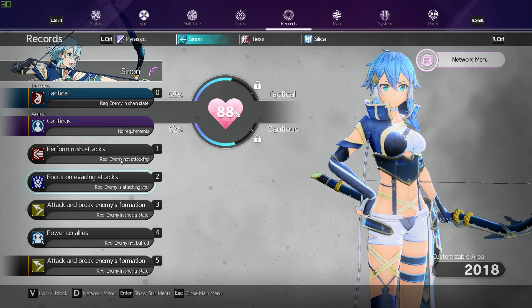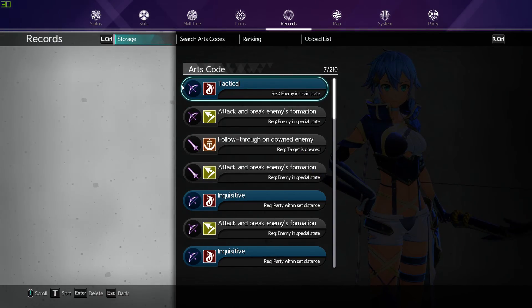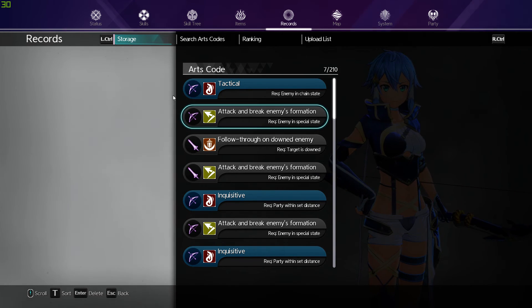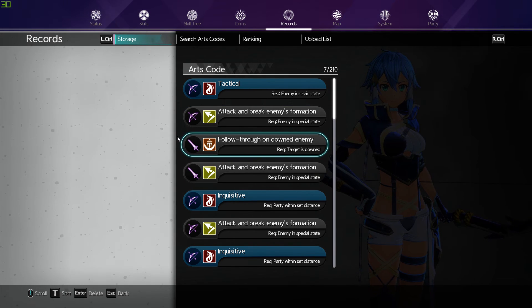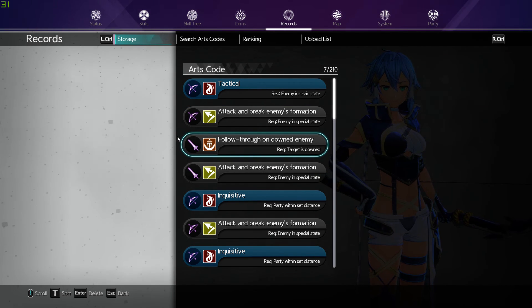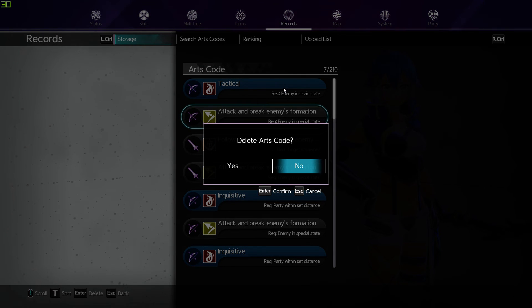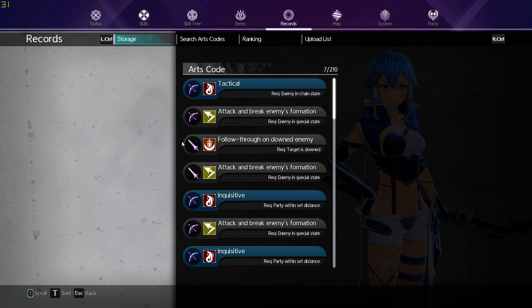The next thing would be the codes — the art codes. With the icons, you can only use bows with bows, swords with swords. You cannot mix and match, sorry guys, it does not work that way. When you are in storage, please do not click because you will delete your codes on accident. I have done it a good four or five times.